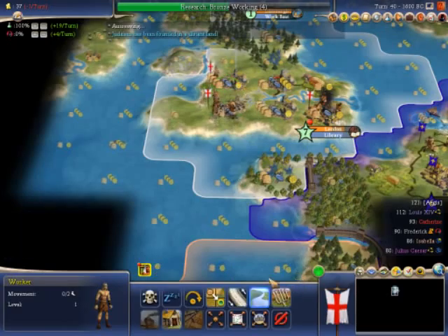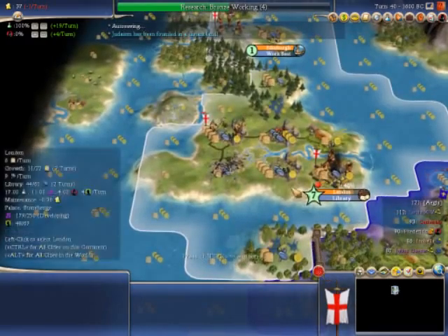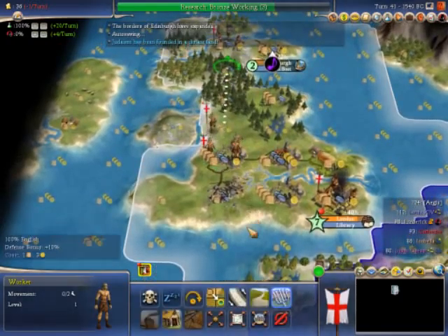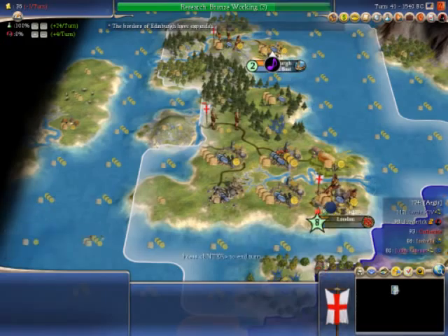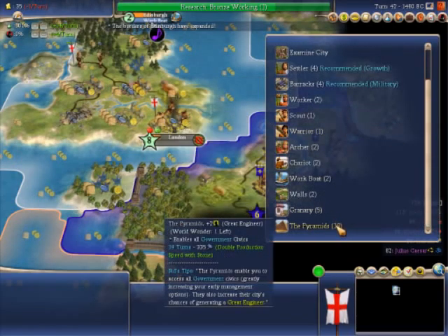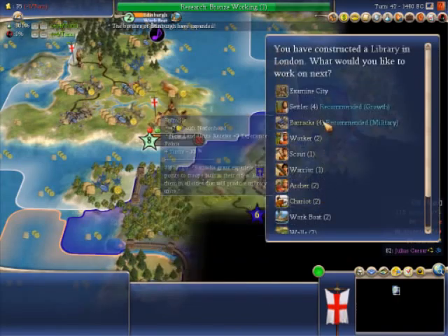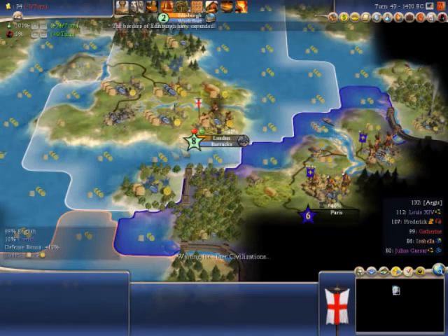I'm linking everywhere up with roads. Roads make your units go faster when they're on them, and they also make trade routes possible between cities you're linking together. If you link a road to a resource, it will allow you to use that resource in special production. My stone makes Stonehenge and the pyramids build twice as fast - double production speed with stone. Wonders also have special things they do. I'm building a barracks now in London.